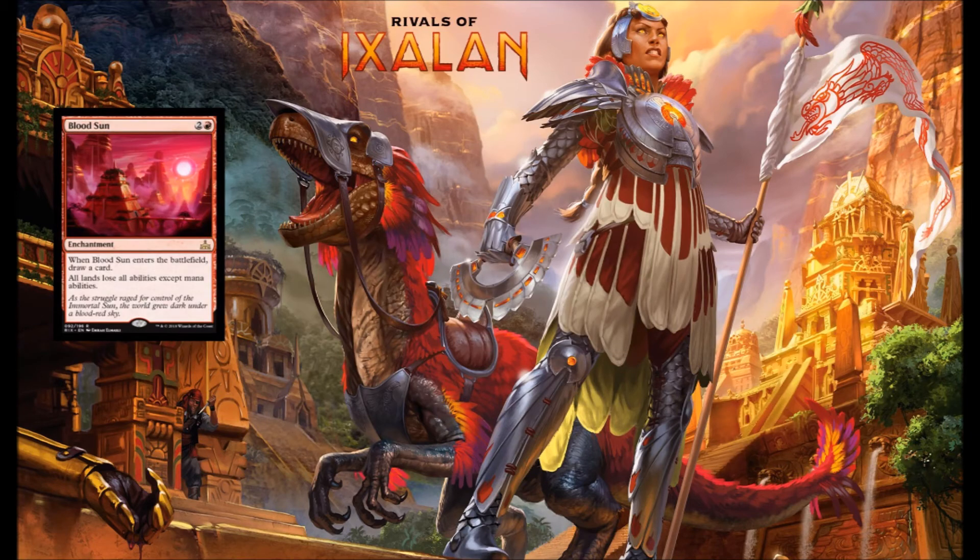Next up we've got Blood Sun — red and 2 for an enchantment. When it enters play you get to draw a card, and all lands lose all abilities except for mana abilities. I don't see this doing a lot in Limited, and I don't think it's going to replace Blood Moon anytime soon. It may find its way into some sideboard at some point, but for me it's probably not one I'm going to be interested in.